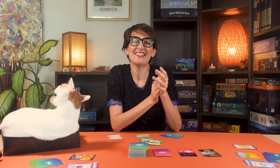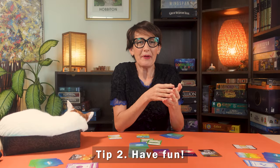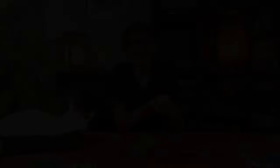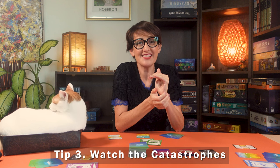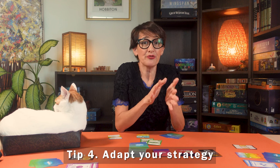My tips to win at Doomlings: pick a color that matches your natural inclination — you'll perform better. Doomlings is more about the fun you will have while playing, so laugh when something wild happens like losing your entire hand. Keep an eye on the ages deck and try to anticipate when a catastrophe might hit so you can prepare. Be ready to change your strategy based on what traits you draw and the catastrophes that occur.